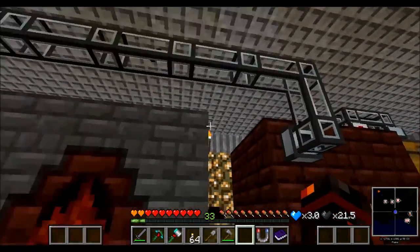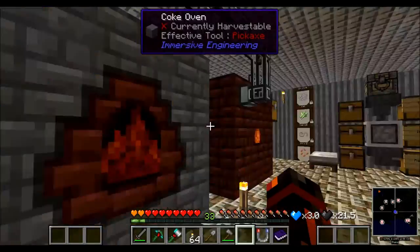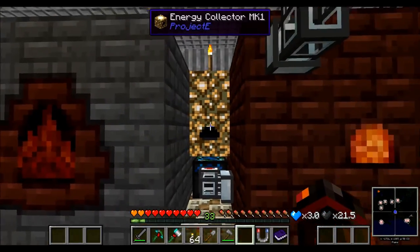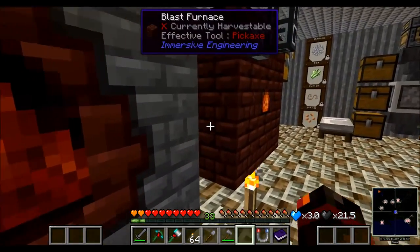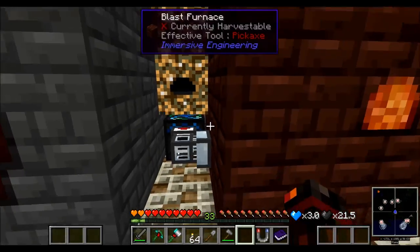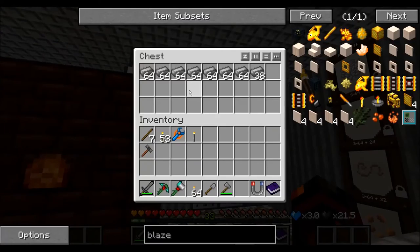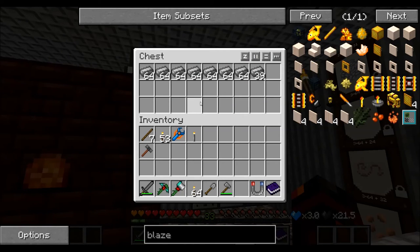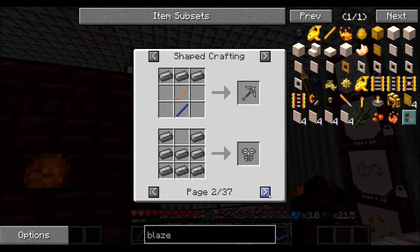The blast furnace is being fed charcoal from my charcoal chest here, which is slowly running out - I just used quite a bit of charcoal with this thing. But here I have another condenser, just like I have for the wood, but this one is making iron, which is automatically feeding into this, so the charcoal and iron will make the steel. I've been AFKing quite a bit to make some steel, because this stuff is fairly important for the future.